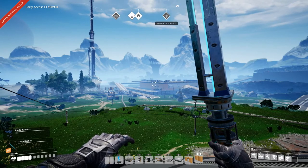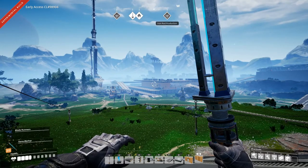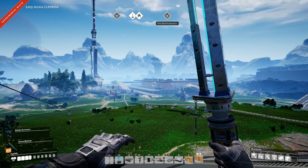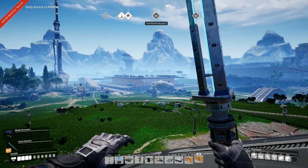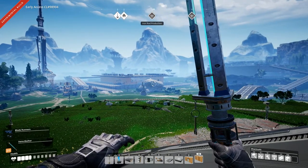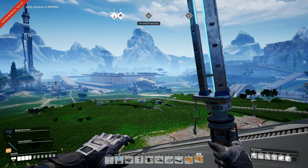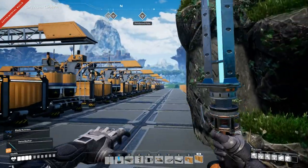Hey everyone, I'm Nog and welcome back to Satisfactory. In the last episode we started setting up our steel production area. We will be making steel beams, encased industrial beams, and concrete in our facility. I was going to do steel pipes in the same place but there just isn't room, so we'll move steel pipes somewhere else.